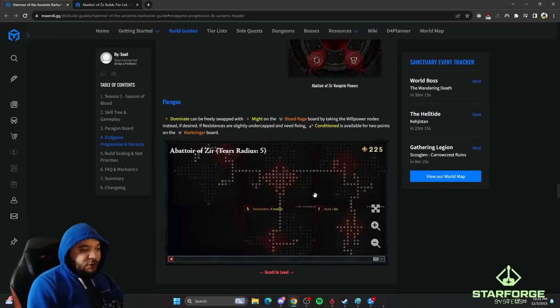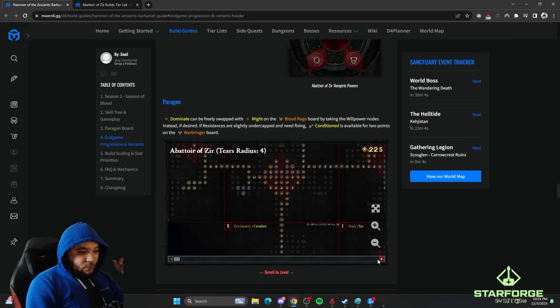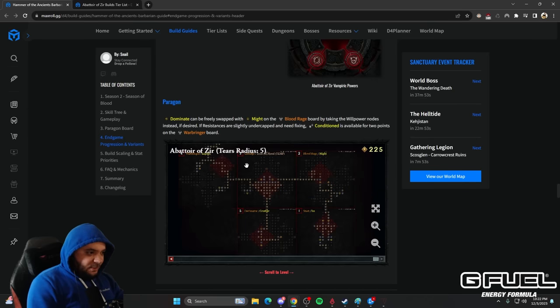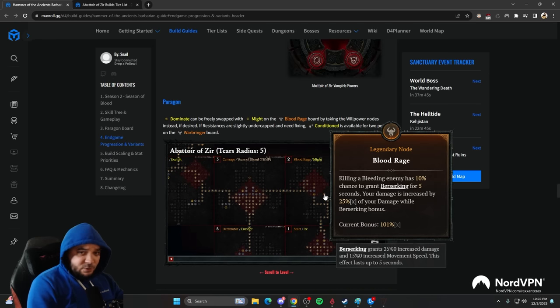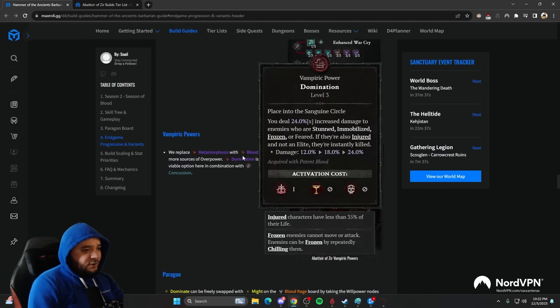On the Paragon board, it's all about pumping the brand-new glyph from the Abattoir of Zir, which gives a gigantic amount of multiplicative damage and has a gigantic radius that gets even bigger at level 50. Then you pick up the best glyphs possible and a couple of legendary nodes like Bonebreaker for more overpowers, and Blood Rage for massive multiplicative damage scaling based on your berserking damage — which is why you stack damage while berserking across all your gear.